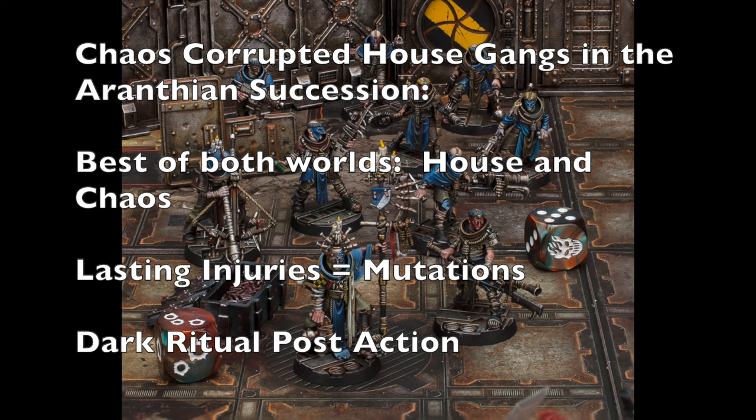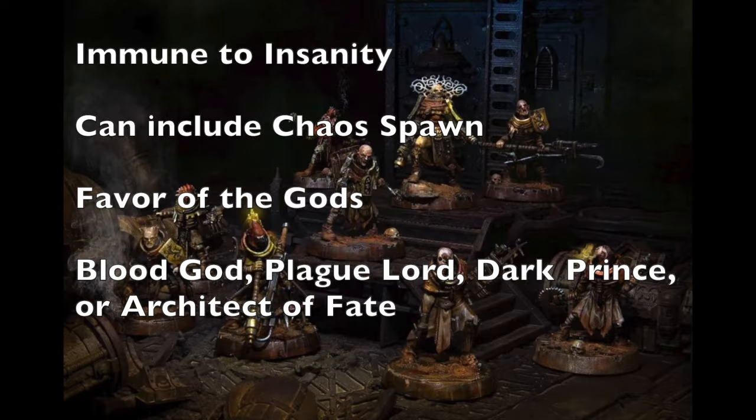You also have access to the Dark Ritual post-battle action. Depending on whether you won or lost, you roll a pair of dice, and based on the results you either get a chaos god boon benefiting your gang, or one of your fighters becomes a chaos spawn. Either way you're winning — you're either getting improvements for your gang or a powerful brute. Being immune to insanity is also a nice benefit, meaning your fighters are automatically immune to anything that causes insanity.